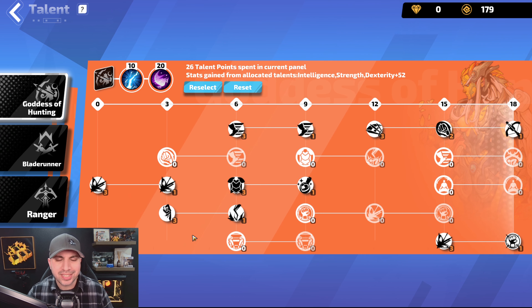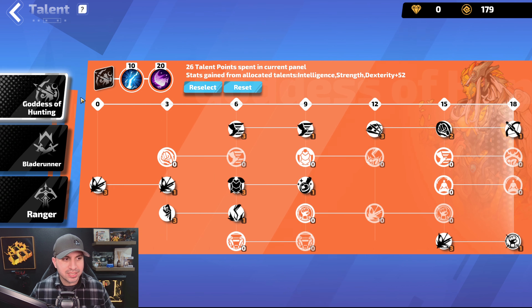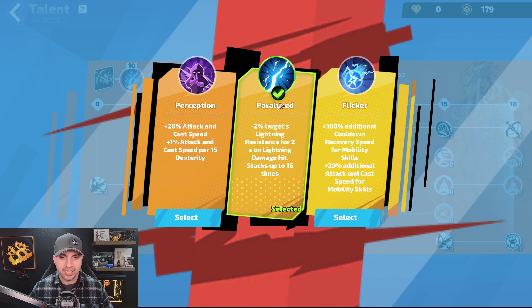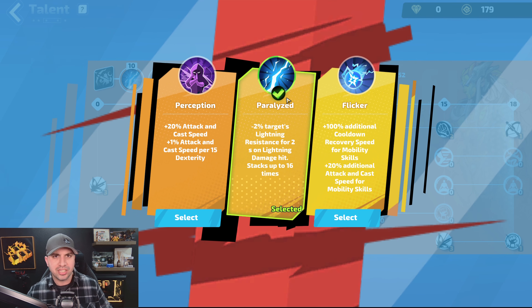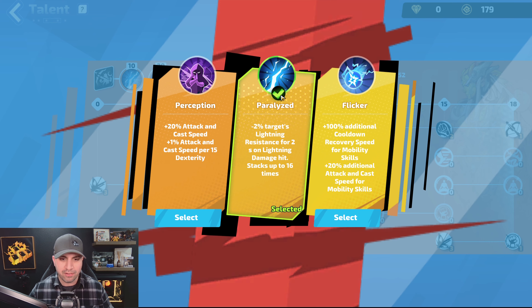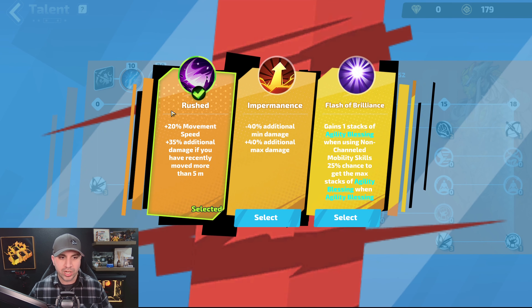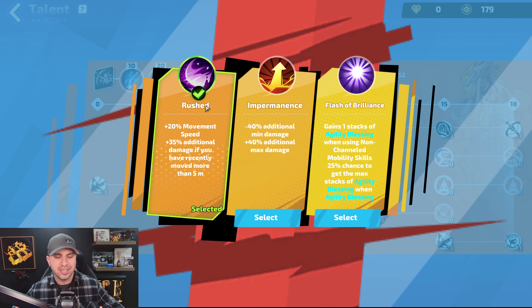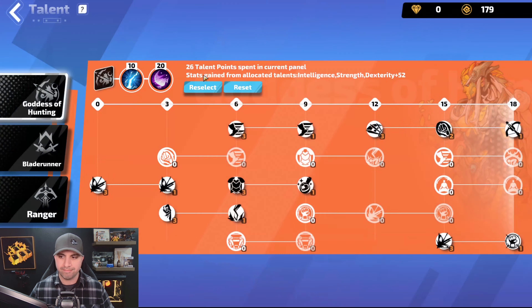Now let's check out the talents for this budget Erica. I am level 94. First thing you want to take is Goddess of Hunting — that's the first node you're looking at. At level 10, you want to take Paralyzed. You'll notice that in my main skill section I did not take Lightning Penetration — the reason is because we have Paralyzed right here. At level 20, you want to take Rushed. This gives you movement speed and an additional 35% damage from Rush.